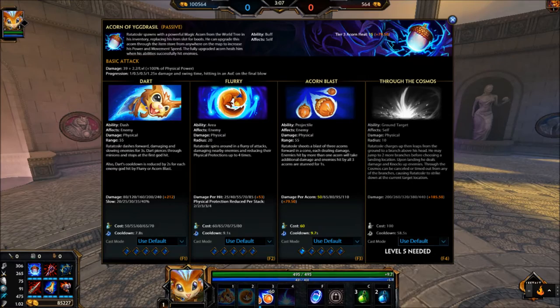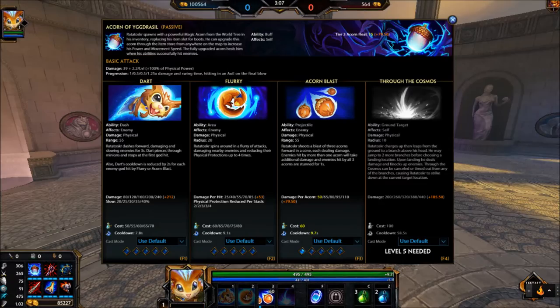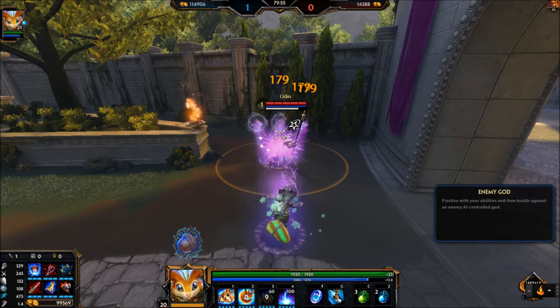Flurry has Rat spin around damaging all enemies and reducing their physical protections. He hits targets up to 4 times. Acorn Blast sends out 3 acorns that do damage in a cone in front of him. Enemies hit by 2 take additional damage, and enemies hit by all 3 acorns are stunned for 1 second.